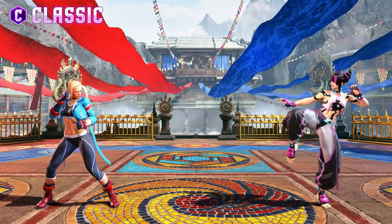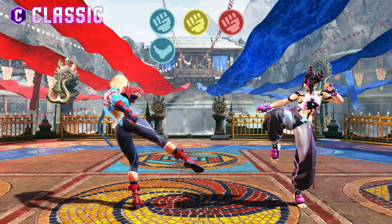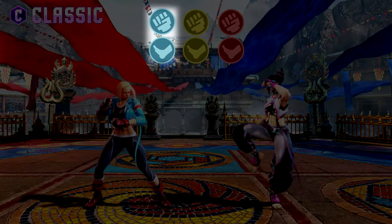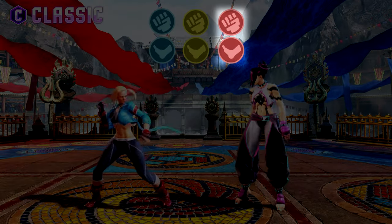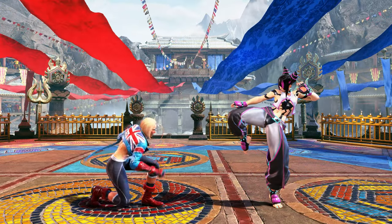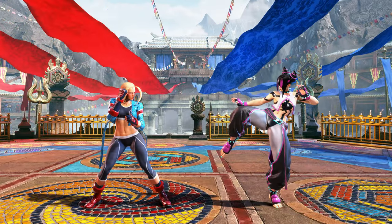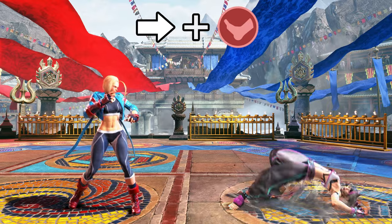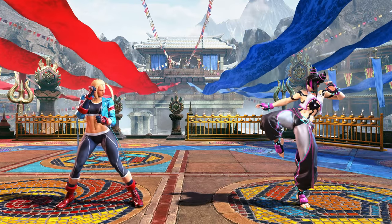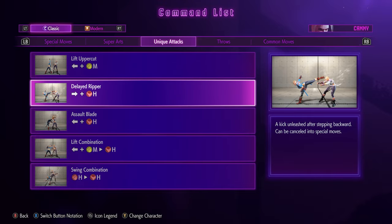With classic controls, Street Fighter VI is a 6-button fighter having 3 punches and 3 kicks, with light, medium, and heavy versions. There are different attacks for each button in the standing position, the crouching position, and the jumping position. Characters may have unique attacks that require you to hold a direction input and press a certain button — you may find them in the command list under the unique attacks category.